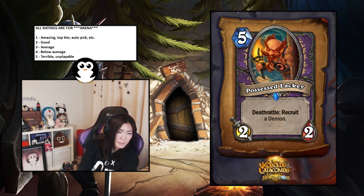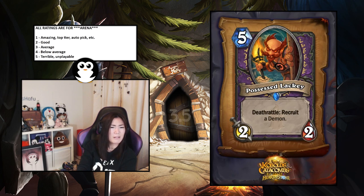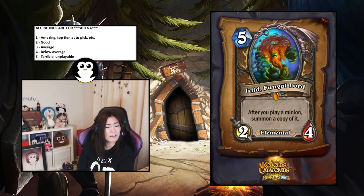Possessed Lackey — deathrattle: recruit a demon. It's pretty nuts because most demons are heavier. But it's a deathrattle, not a battlecry, so it's a bit too slow — just a five-mana two-two that can get silenced or pushed off. I'll give it a four — final answer.